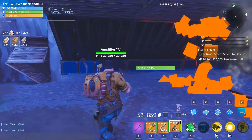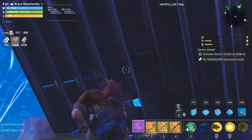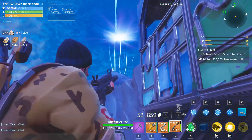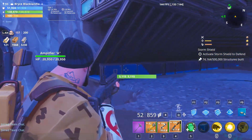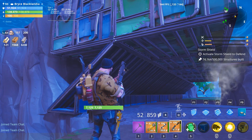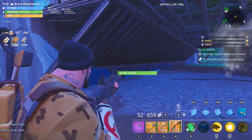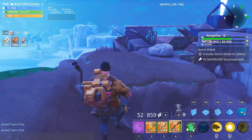So they spawn down here, and they're going to try and get through here. And they're going to break these, and these. They're going to try and get up there to get to my Storm Shield. But they can't because this has too much health. And you only have to defend for around 6 and a half minutes. So if you put your base down, they're never going to break through here. And that's an easy dub.